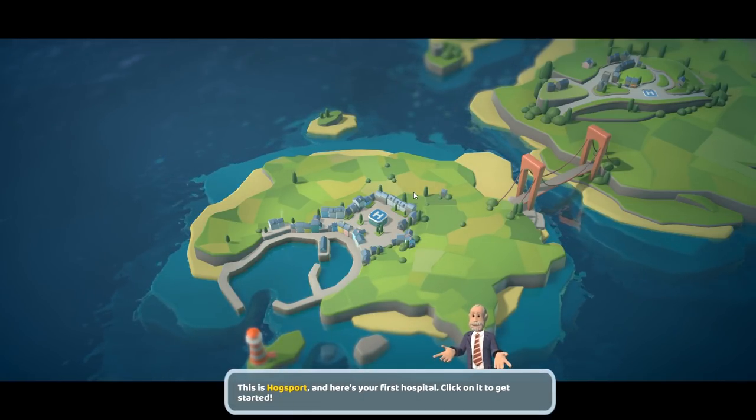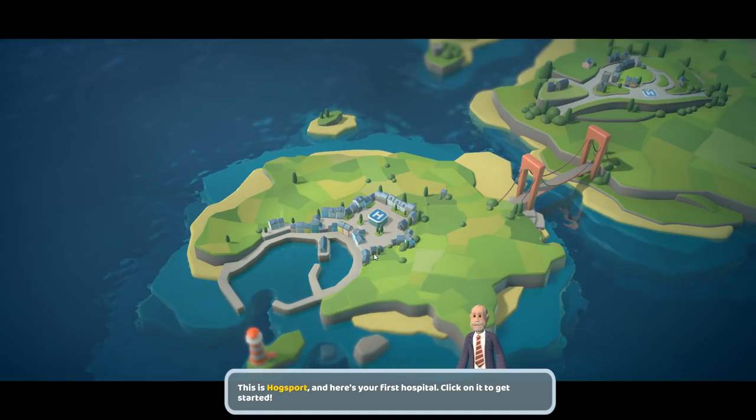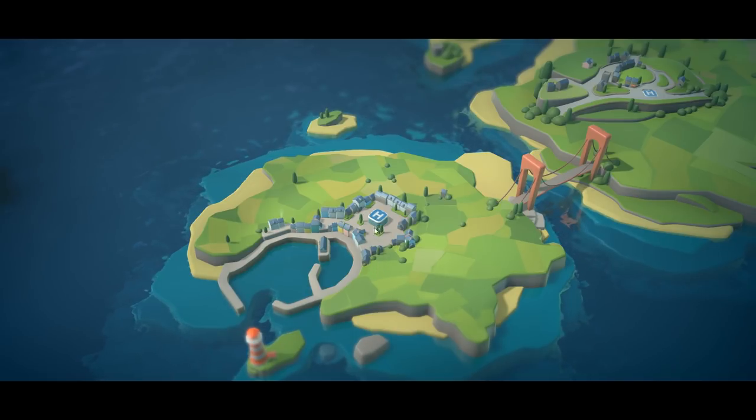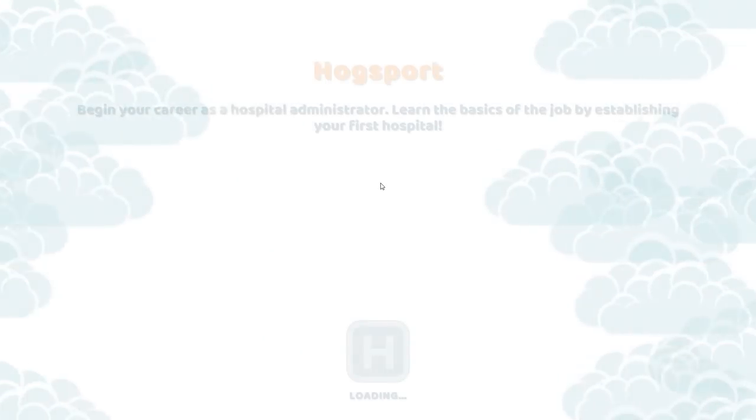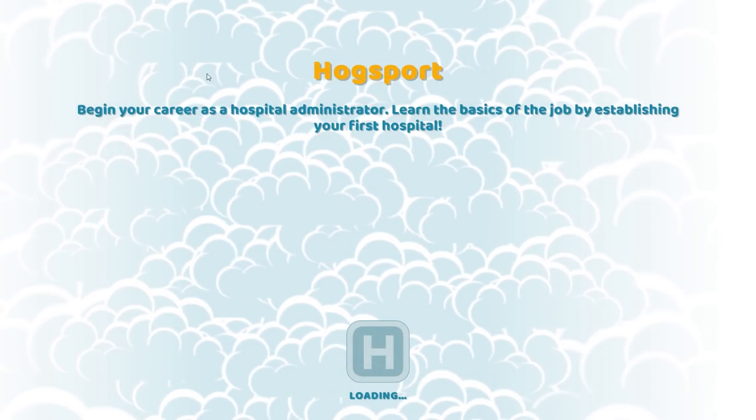This is Hogsport and here's your first hospital - click on it to get started. Let me click on it. Okay, start. Let's do the basics - begin your career as a hospital minister and learn the basics of the job by establishing a hospital.